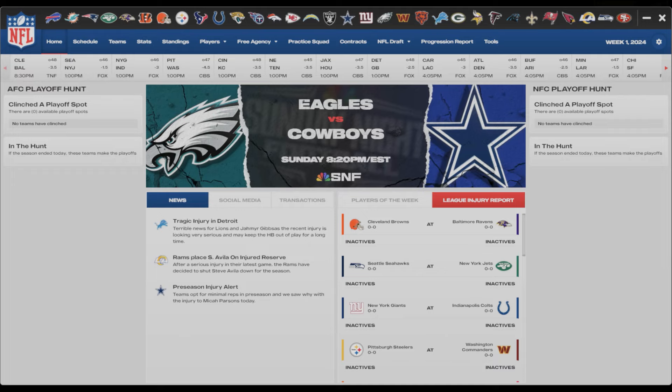In this video I'll kind of showcase this franchise tool a little bit and show you what's going on with the team, and I will get gameplay out to you very soon. First and foremost, they have the home screen here where it shows you the marquee matchup. I like the little graphic here - Eagles versus the Cowboys, Sunday Night Football - and it has the NBC logo there. That's stuff you're going to see in the mods.